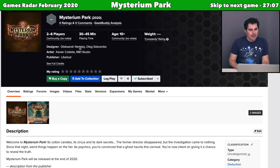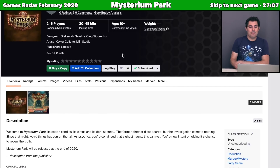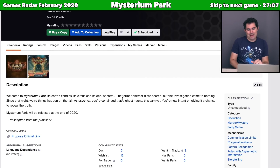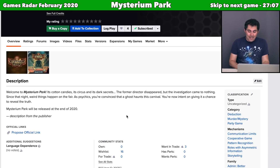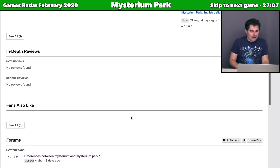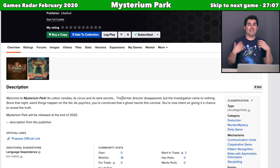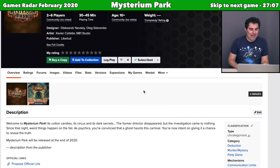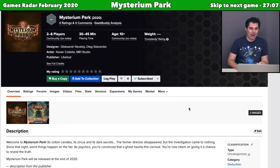Let's move on to Mysterium Park, published by Lilibud and designed by the same people who made the original Mysterium. There's not a lot of detail on BGG yet — it's releasing at the end of 2020. From what I can glean from forum threads and videos, it seems like this one is going to have hidden roles. It's probably a Mysterium-esque game with hidden roles, possibly traitors. I really liked Mysterium, but I generally don't like hidden roles, so the more I learn, the less interested I might be.